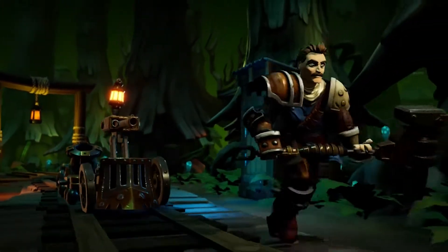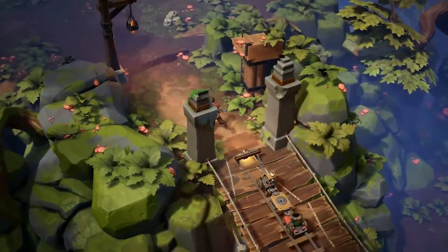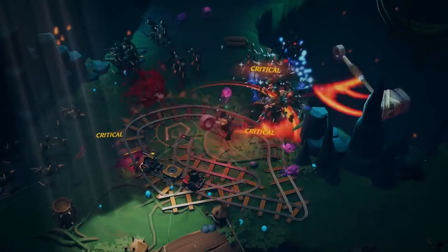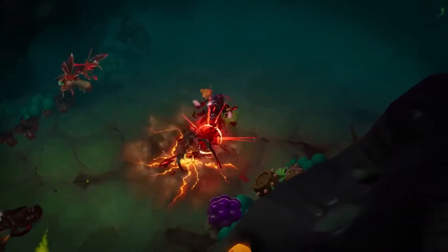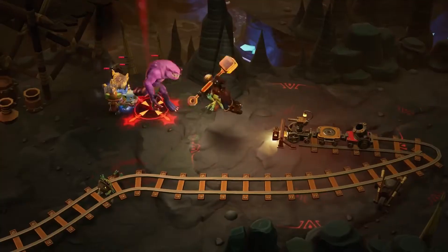Traversing the lands with an upgradable train companion, the Railmaster is best for leaping directly into the thick of battle. Whether as a great hammer-wielding one-man wrecking crew, or as the conductor of destruction, this blue-collared powerhouse quickly lays waste to enemies with an impeccable mustache and devilish smile.